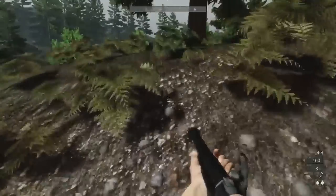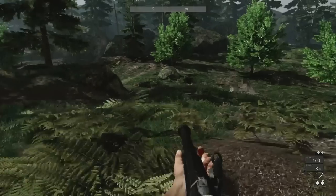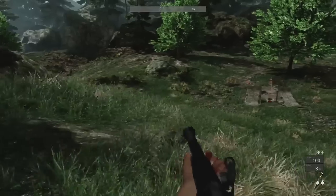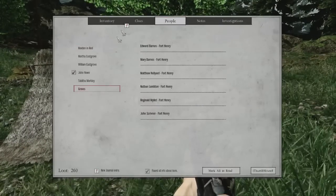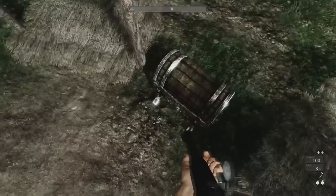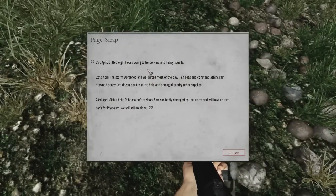Seems to be empty — could be something good going on here. I'm actually kind of grateful they did chase me that far, made my life a bit easier. Hidden camp, southwest of Fort Henry. We find a ship's log: 'Drifted eight hours owing to fierce winds and heavy squalls. Storm worsened when we drifted most of the day. High seas and constant lashing rain drowned nearly two dozen poultry in the hold, and damaged sundry other supplies. Tired the Rebecca before noon — badly damaged by the storm. We will have to turn around and head back for Plymouth.'